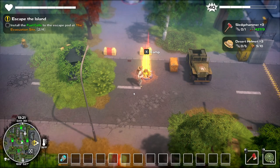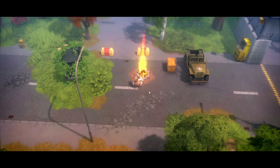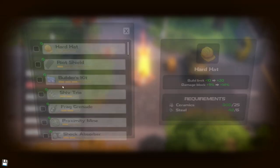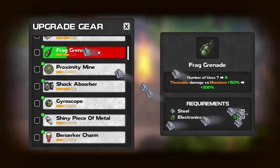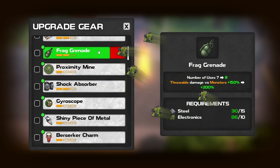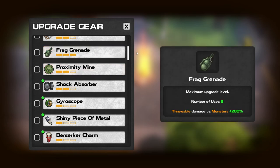Hello everybody, BurntoutGuy here, and welcome back to Dismantle. Before we get started, let's go back and look at the stuff we could have upgraded. Frag mines and grenades — this would have been great for the last battle. We could have really done some damage, probably even more so. All we need is titanium to fully upgrade that, which is going to help with the damage going forward.